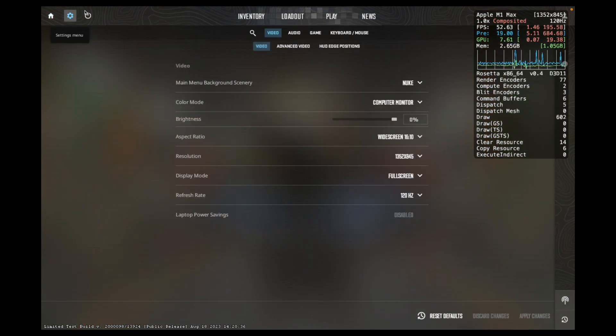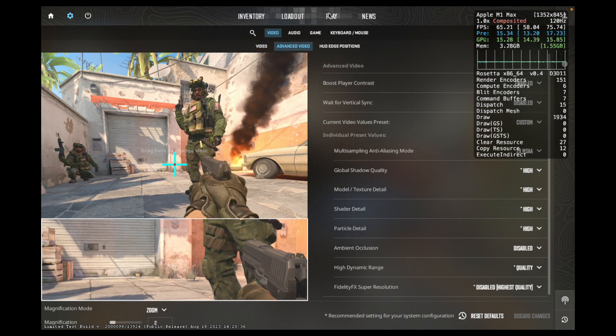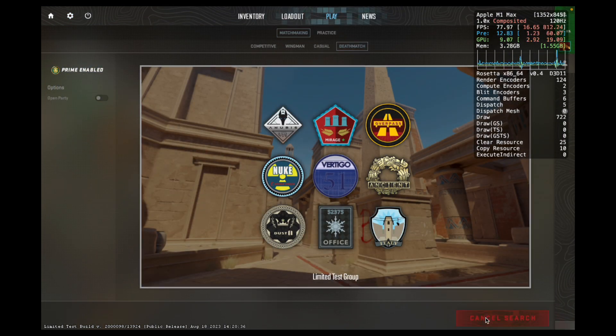Any audio distortions that you see during the gameplay are due to this only. These are the graphics settings we're going to use for the test today. The game is running mostly on the high preset, other than multi-sampling anti-aliasing which has been turned down to two times. Let's get started.